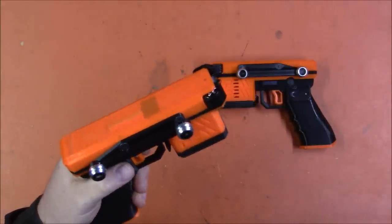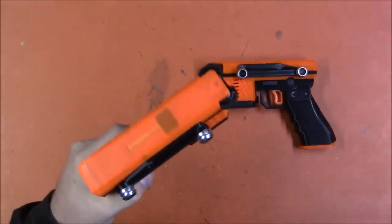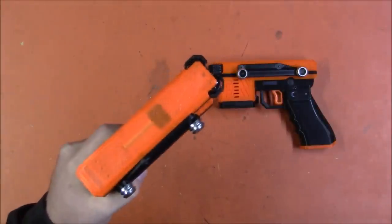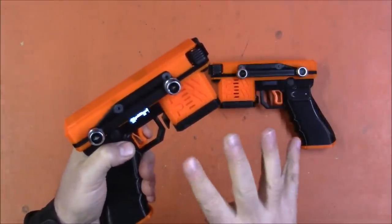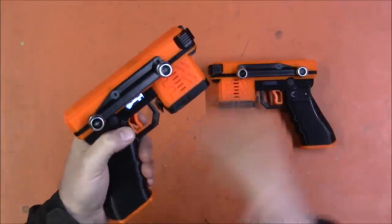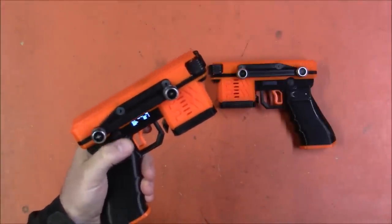You can change the power — I currently have it turned way down to 20%. Single fire on 20%. I can switch it to burst, currently set for a five-round burst. You can change the burst count. You can change the FPS. And then you can go to full auto and it will do a full mag dump before stopping. You can set what the full magazine count is, so it'll stop firing when the mag is empty so you're not wasting energy.